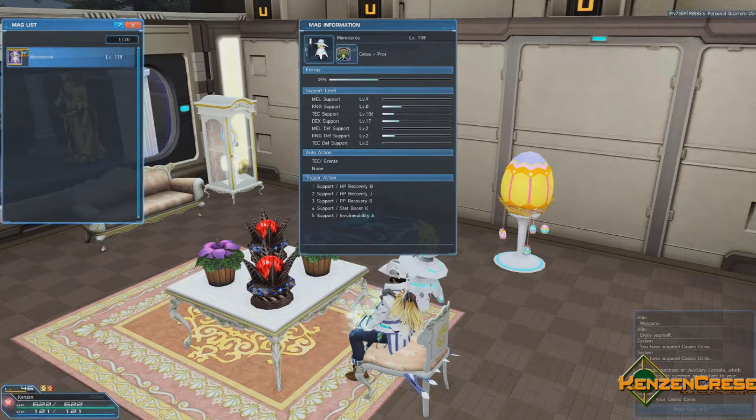Tech-based classes include force, bouncer using jet boots, tecker, and summoner. Now here's the part that I'm confused about with this guide, because one I found said dexterity is what you do to raise your base damage. I've seen that a little bit, but I don't know if it's because my character's leveling up or I'm getting better weapons, so I don't really know. But this guide says if you play braver, bouncer, or phantom — I don't know what phantom is yet, it's not in the game as far as I can tell, or they're using the Japanese name — so again, I don't really know.